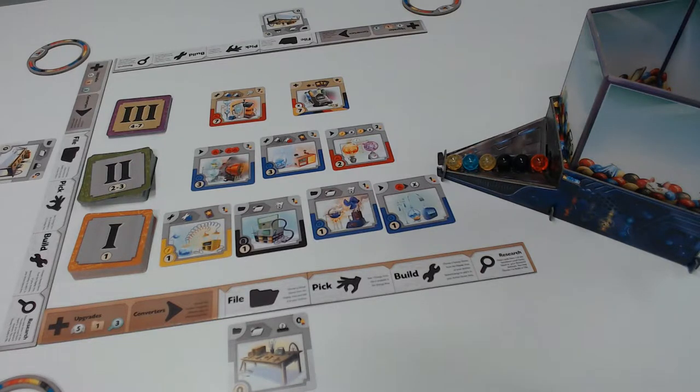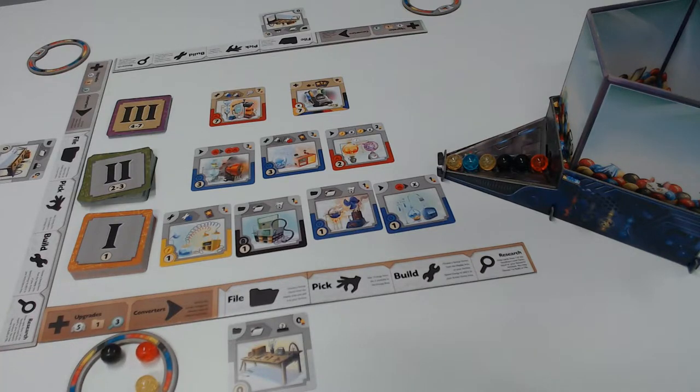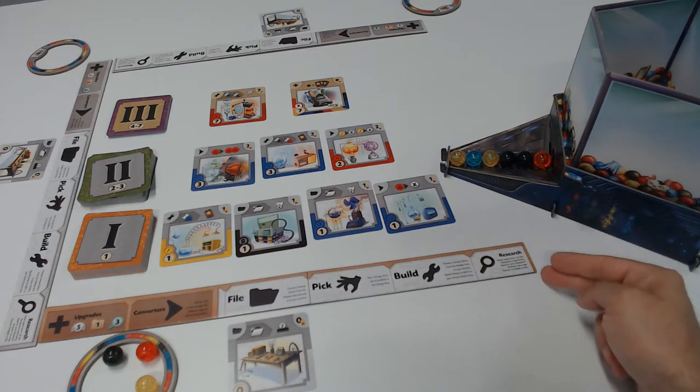Gizmos is played over rounds until a player reaches 16 total built gizmos or four tier three gizmos. On your turn you will take one action. Any of those actions are indicated on your tableau in white. On the left you'll notice some iconography: a five represented with hands holding an orb indicates how many total energies can be held inside your circular energy device — I think they're called storage rings. One is your amount of files you can have archived, and three is the amount of cards you may research using the research action.